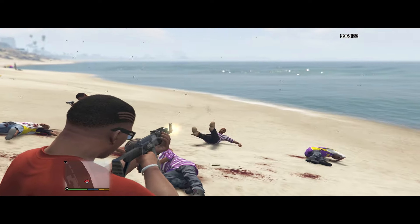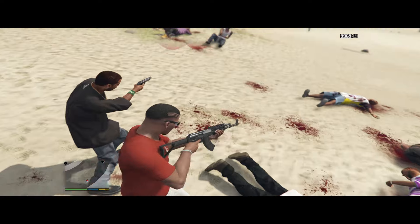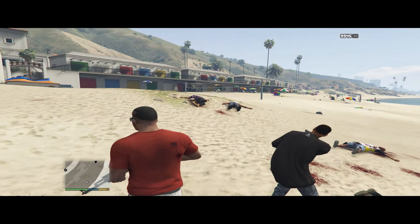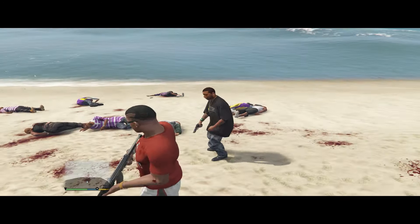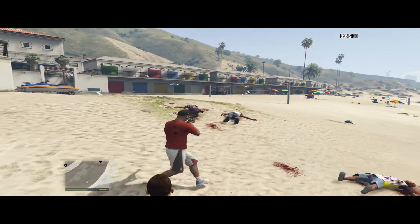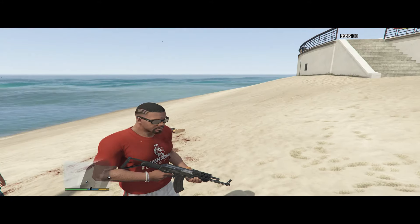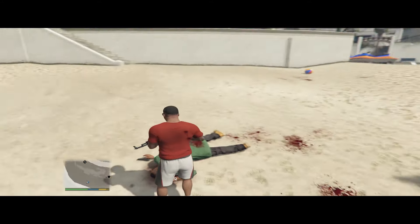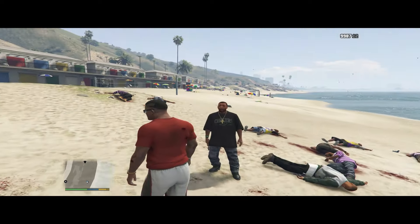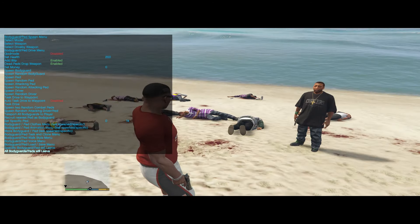We'll switch to the assault rifle, which will obviously have different animations because it's a two-handed weapon, but it works the same way with a bunch of directionals. As you saw, he was reacting sporadically because a lot of people were getting shot around him. In the ini file you can set it so he only reacts when companions actually die, which is also cool, but I think keeping it to every shot is more authentic to how the AI use it.